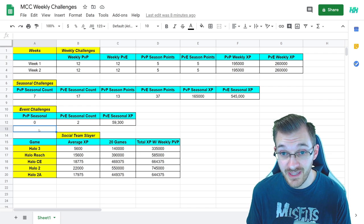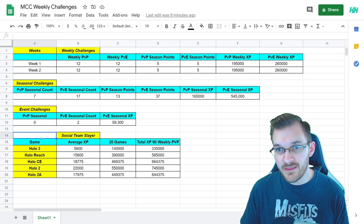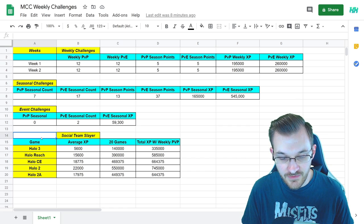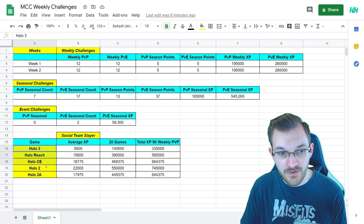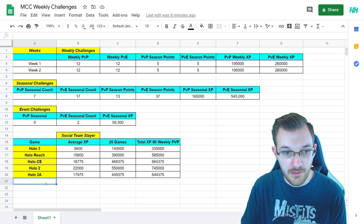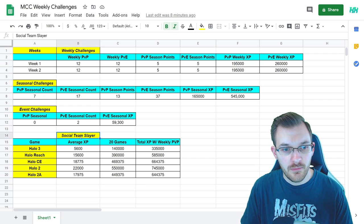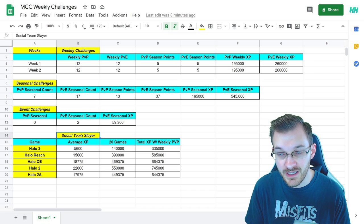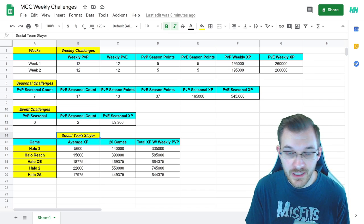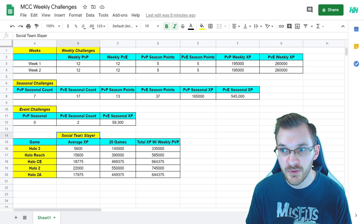If you have a challenge like 'kill 100 things within any PvE mode,' Firefight would probably be your best option. But I think there are a lot more campaign-focused items as well. If you want to earn your PvP challenges, you're also playing PvP, which gives you ranked-up XP values as well. So I went into each game available on PC for the MCC. I didn't do Halo 4, but if anything changes with Halo 4's release, I'll let you guys know. I played two games each of Social Team Slayer as a nice base-level XP baseline. Things like CTF, BTB, and various other modes might have variations in XP due to objectives or game length, but your core experience is Team Slayer.